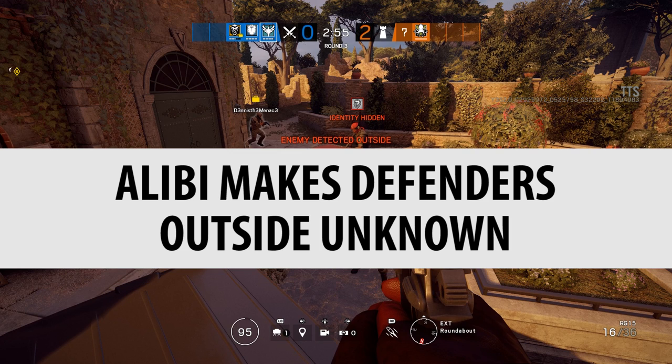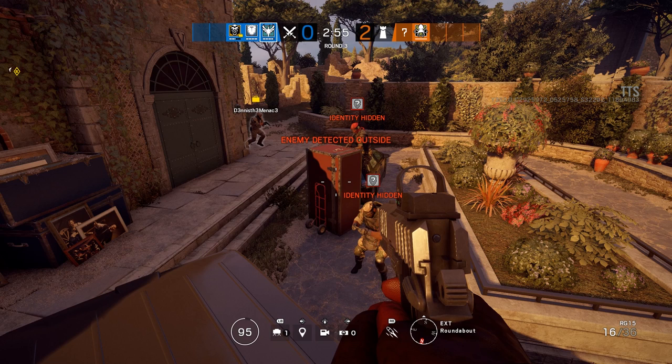Alibi makes defenders outside unknown. This is something they showed off at the live stream, but I didn't realize it works just by having Alibi on your team — not actually having a hologram outside. If you throw the hologram out, enemies will have a question mark above their heads. But also, if there are no holograms outside and you run outside, you will still have a question mark above your head. Confirmed, and a nice little detail.